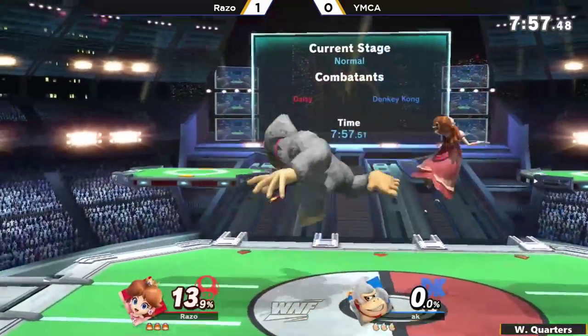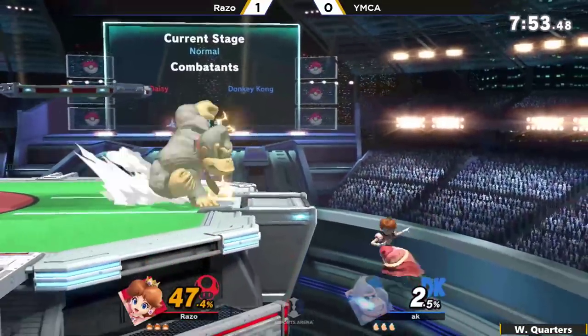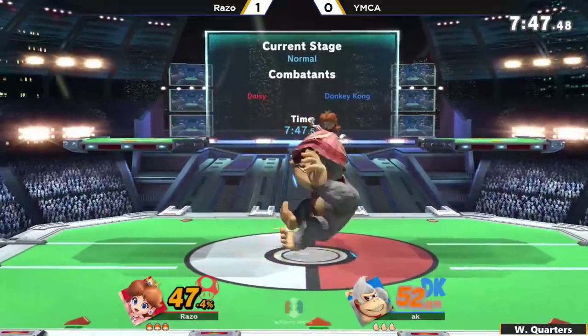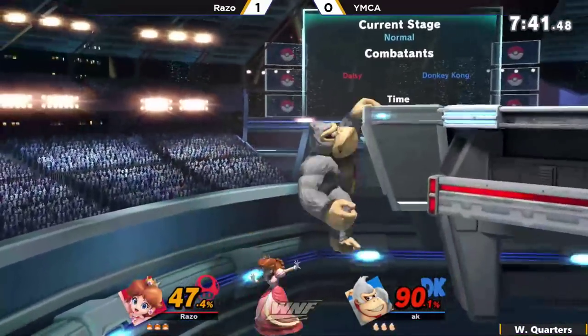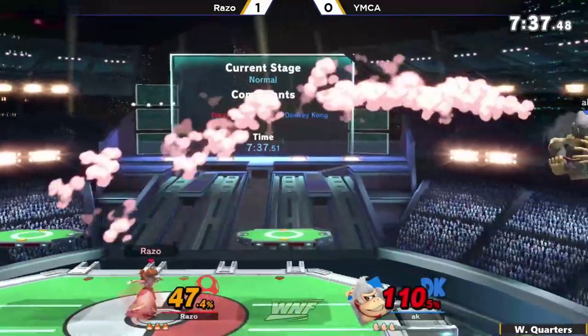Looks like we're going back to Pokemon Stadium 2 — no switch to Wario here, just going to stick with the comfort pick. YMCA definitely knew what he did wrong. The zero to death was unfortunate, but there were a couple of resets, a couple of windows where he could have done some other stuff. But here comes that aerial pressure coming off of Razo. That was a really nice mix up — oftentimes you'll see Peaches go for that down air on shield and then immediately drop and try to grab after the pressure.